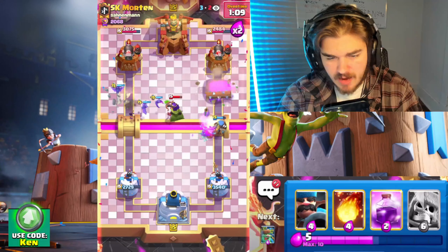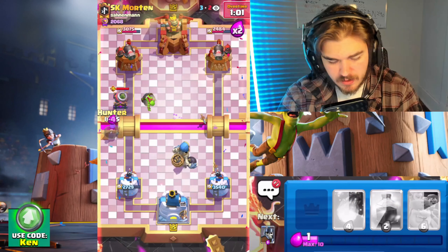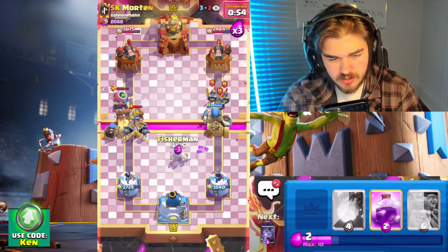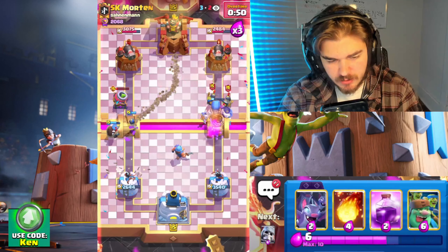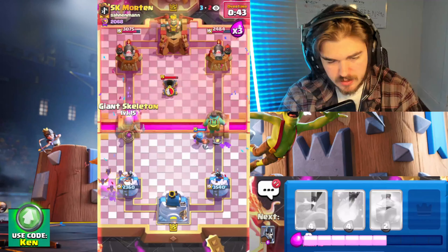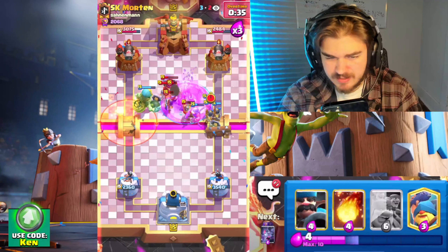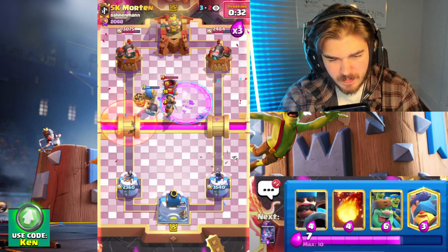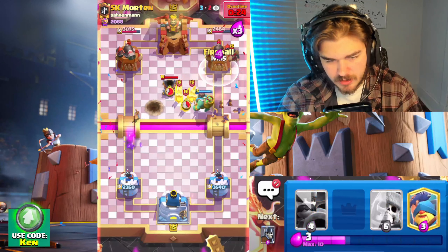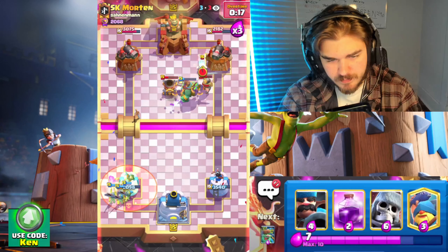He goes at the bridge, I'm okay with this. He plays fireball — okay, we could just go giant skeleton here. He's gonna try to break through the mortar though, that's probably his best bet. He's got ice spirit — any deck that has freeze troops is gonna be really good with that. Oh, he has evil mortar, I did not know that. Does it hit both? I think it does. I think I may have messed up here — I should be going in when he goes mortar, that's my mistake.